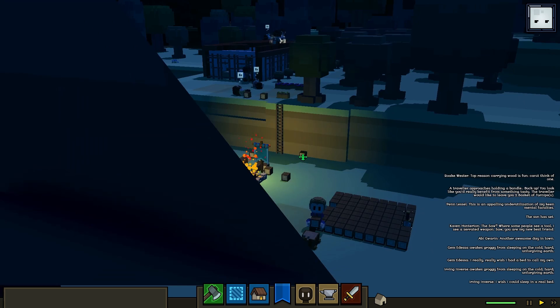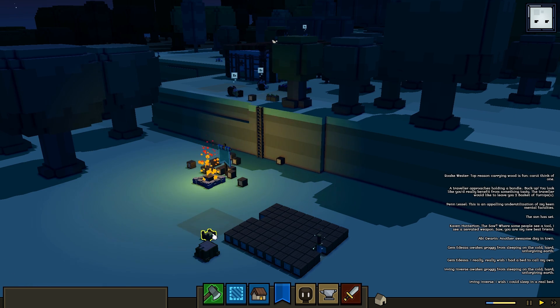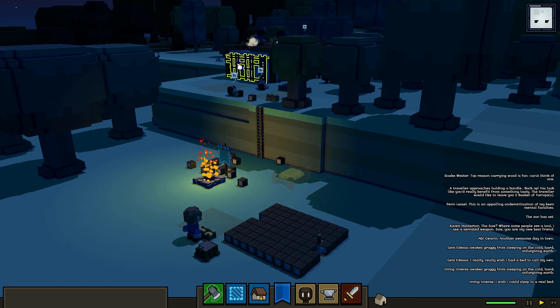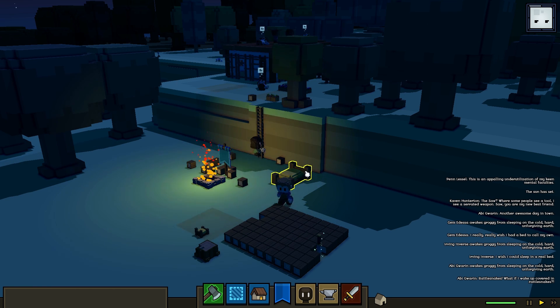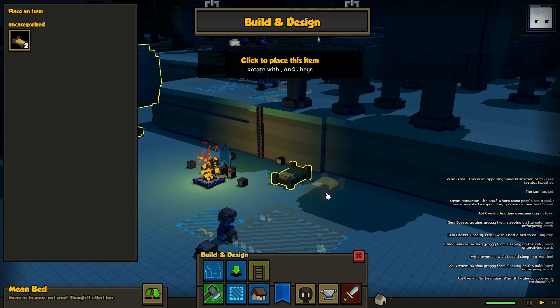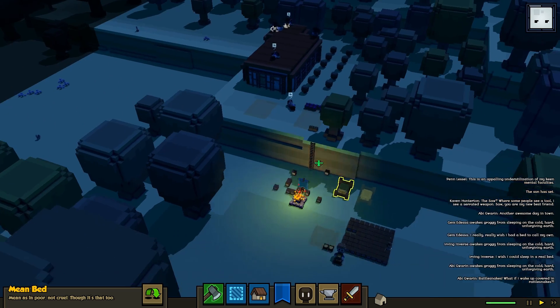We need some beds. When you see these little things the carpenter makes, they're like little versions you can place. When you place them, they become the big beds in the world. You can use the comma or period keys to rotate them. We'll place this bed here against the wall since we can't put it inside the house while it's under construction. You can also go to our Place Item UI to see all the things you can place and place from wherever you are. Right-click cancels the menus.